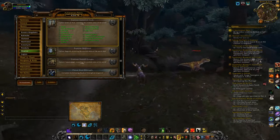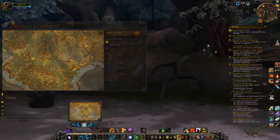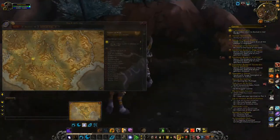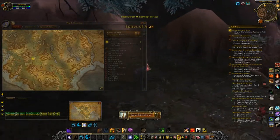Windswept Terrace — you can find it right here. Come up here just like this and you get the achievement.